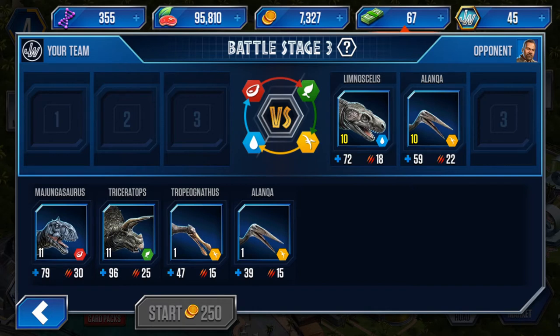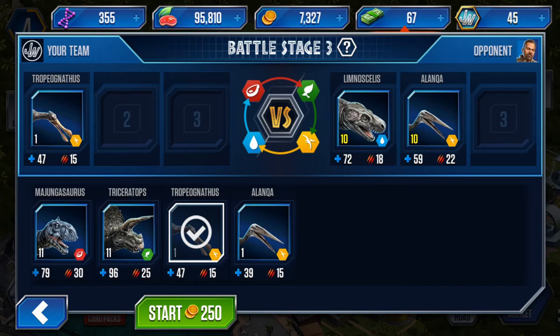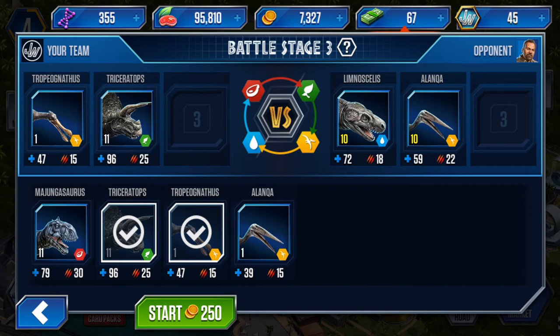A pterosaur has an advantage over the amphibian, so I might put pterosaur first. His second is a pterosaur, so by the type wheel logic I would go for a herbivore. They give you a third slot — for that I'd make a best call as a backup. I'd probably go with another pterosaur because the pterosaur is good against the amphibian and on equal par to the pterosaur.